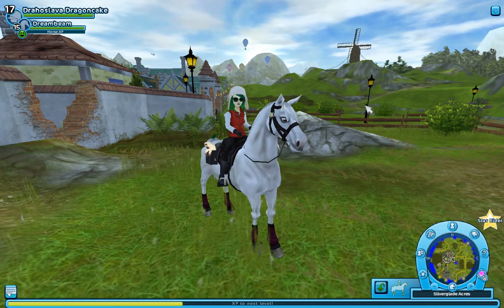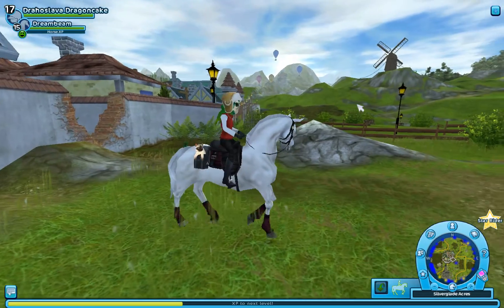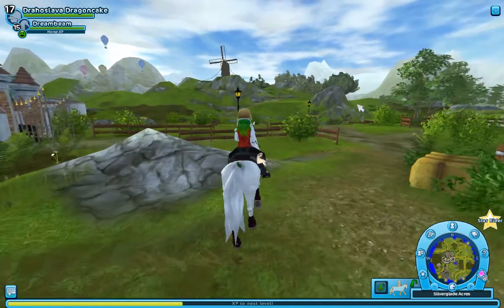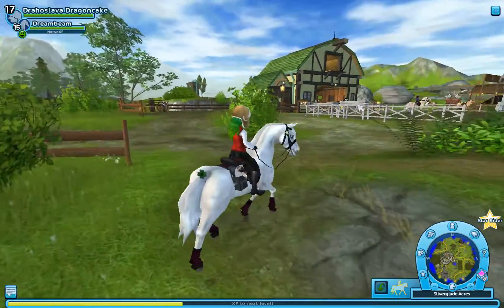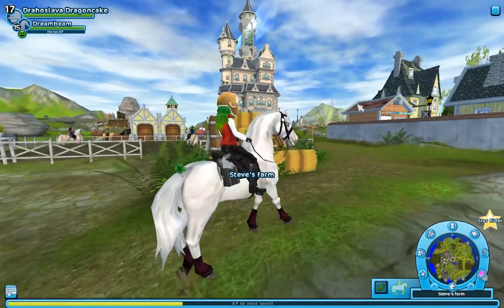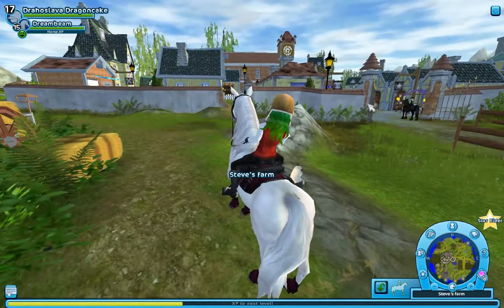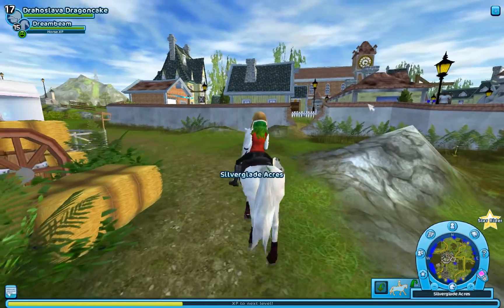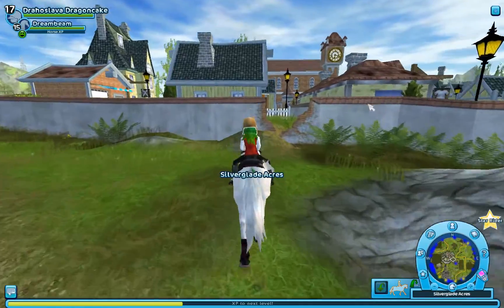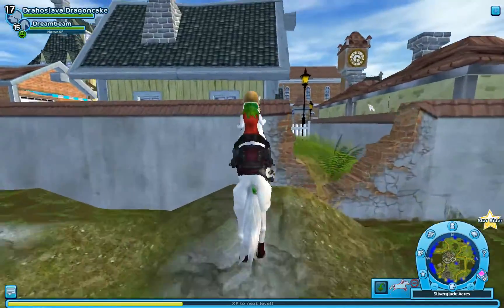So I'm going to show you how to get on this roof in Silverglad and I'm going to show you how I do it. It is possible to get on the roof with a little bit of manoeuvring. I do find that Shires and Jorvik Ponies are probably the most difficult to get on the roof with, but I'll show you what I do. Basically what I do is I canter straight towards the wall and then jump.